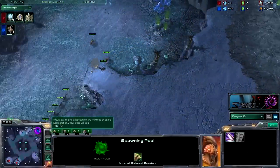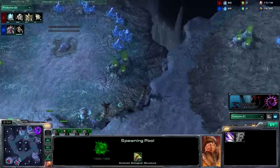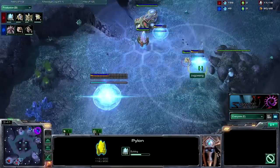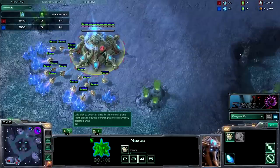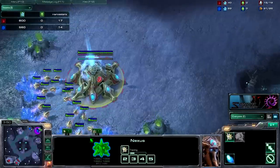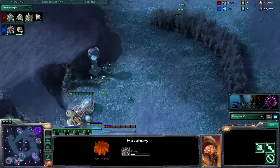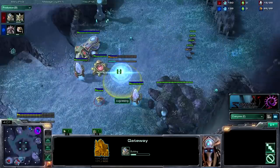Throwing down my expansion now. None of us screwed up on macro too hard. Another pylon here, finishing his wall off. The Forge Expands are pretty good in harvesters. They're ahead on harvesters for most of the game, like the guy said in the thread — which is really true.